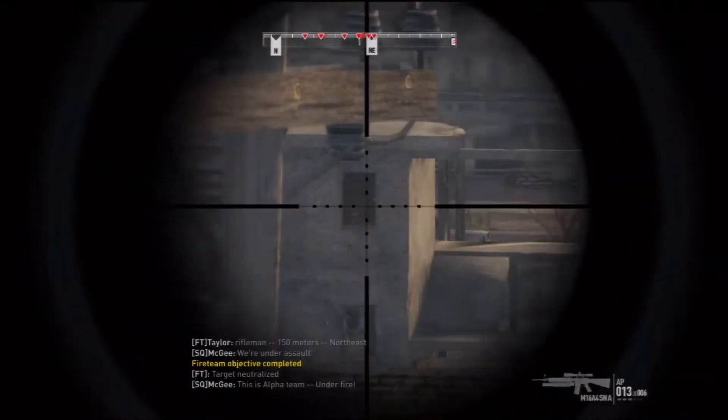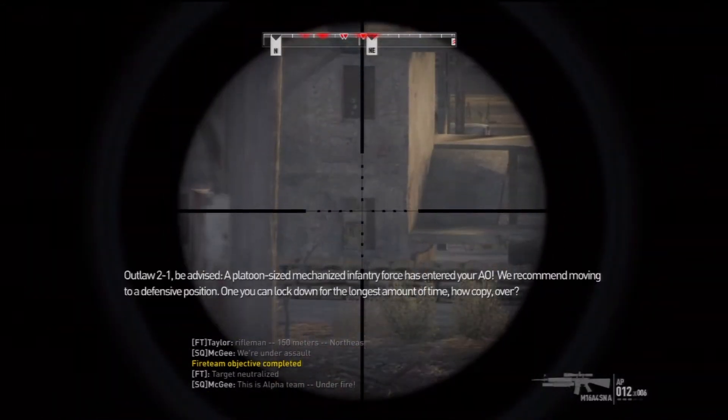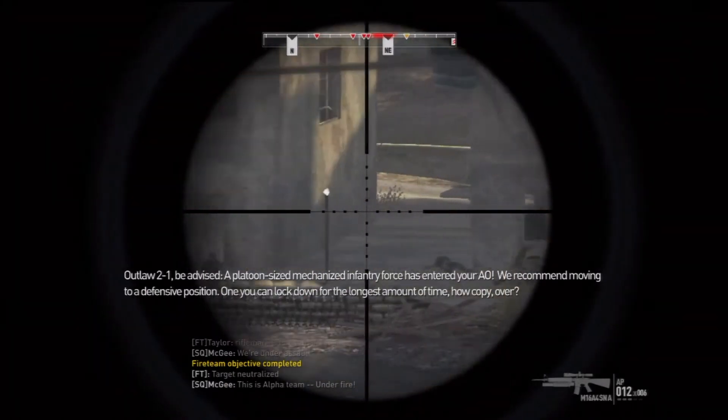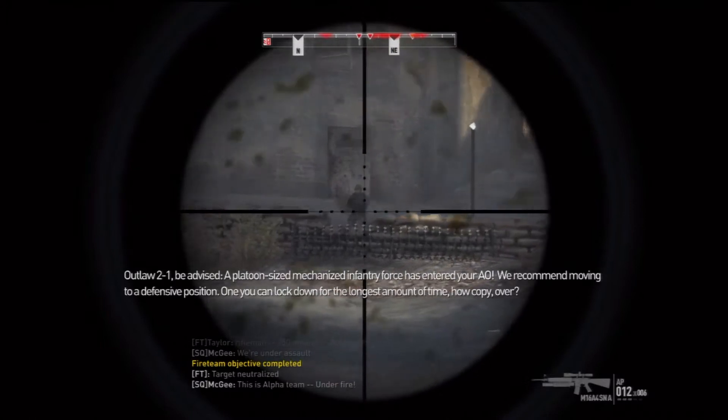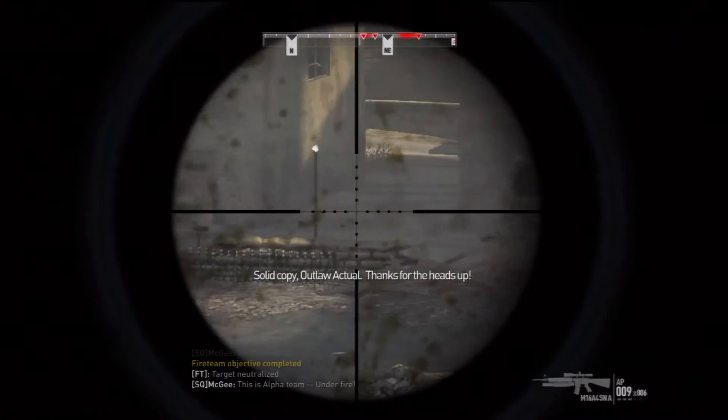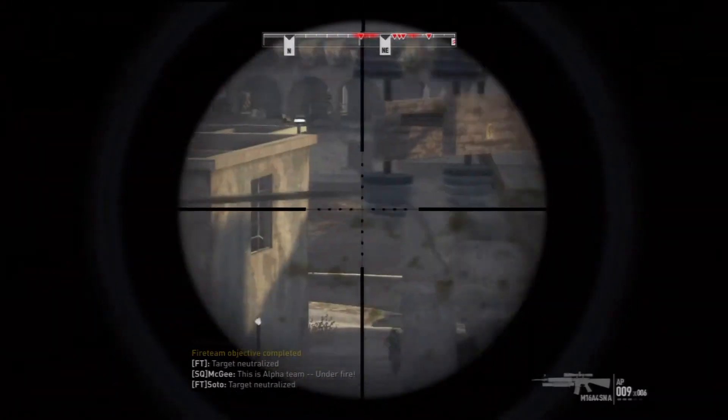This is Alpha Team. Outlaw 2-1, be advised: a platoon-sized mechanized infantry force has entered your AO. We recommend moving to a defensive position — one that can lock down for the longest amount of time. Alpha copy, over. Solid copy, Outlaw Actual. Thanks for the heads up. Target killed!